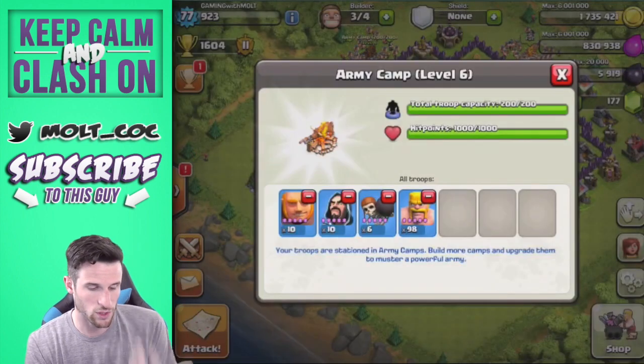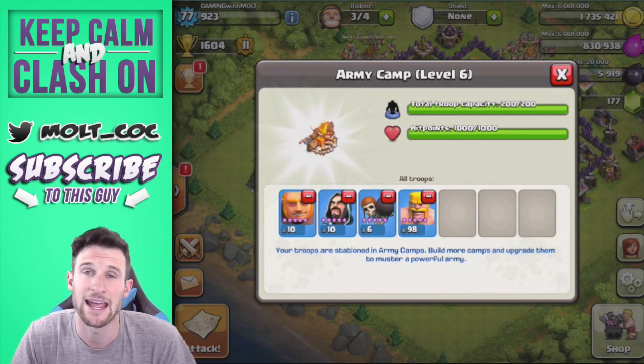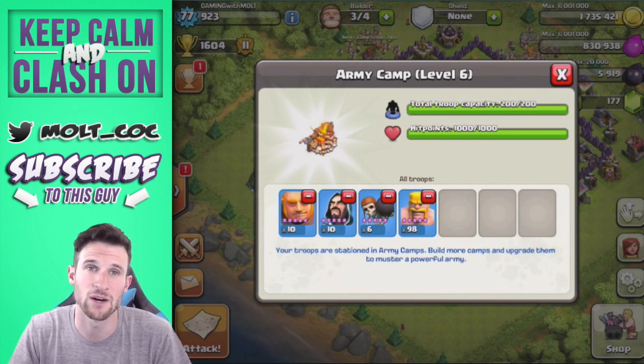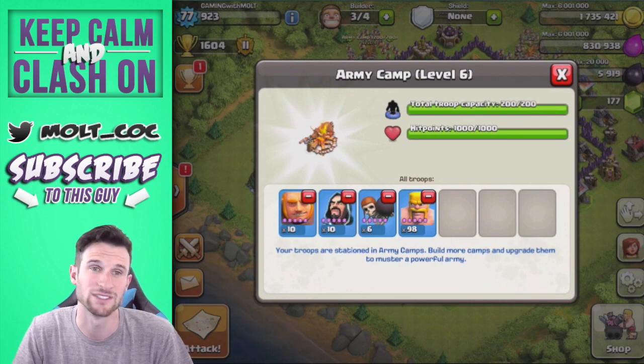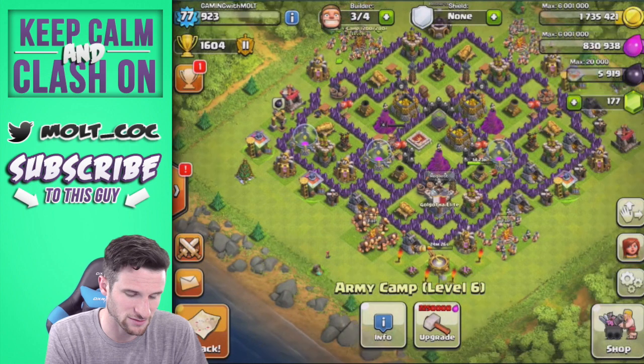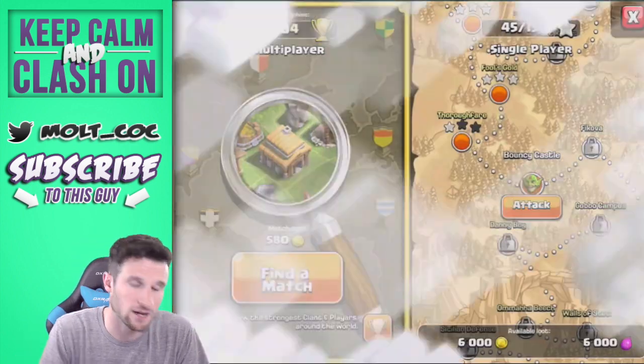Next, we've got 10 Giants and they're going to be used as a distraction with the Barbarians. One of my favorite strategies is Wazarian - it just takes a while to train up. So I'm going to go ahead and find a base worthy of attacking and I'll be back with you guys in just a couple of seconds.